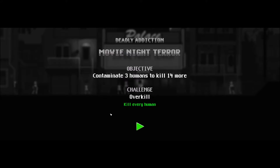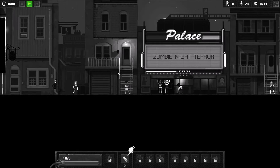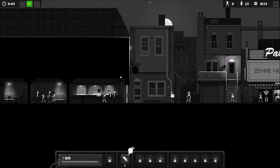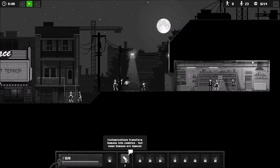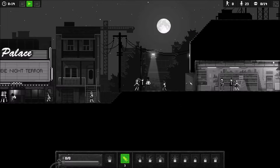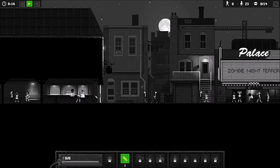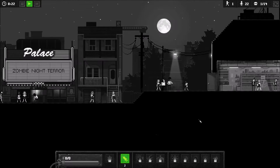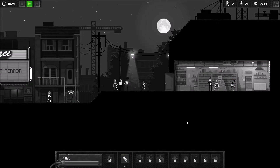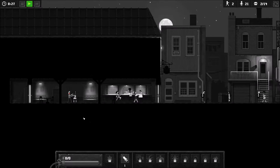So as you can see, the graphics are pixelated, which is just how the game is. We have our objective, which is to contaminate three humans and kill 14 more, and our overkill challenge is to kill every human. You can scroll around with WASD or the arrow keys to see all our potential people. Contaminations transform humans into zombies, but some humans are immune. We want to contaminate these two to stop them running through the doors.